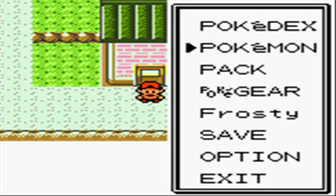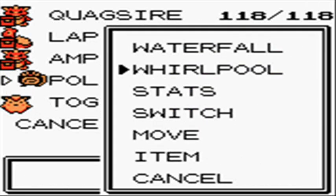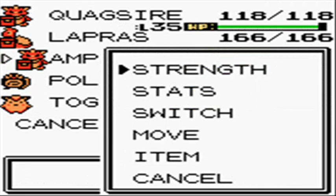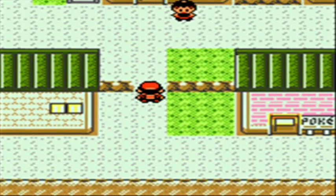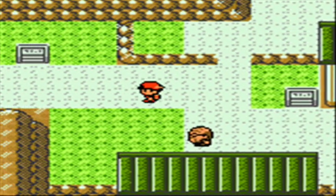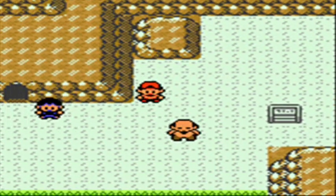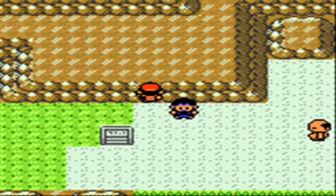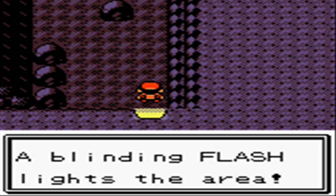Welcome to part 34 of the Pokemon Gold Walkthrough. We're going to be tackling Mount Mortar. In order to take on this mountain, cave, whatever, you're basically going to need Flash because it's extremely dark. You're going to need Surf to surf across the water, Waterfall to climb up a waterfall, and you're also going to need Strength. That's why I've selected the Pokemon I have in order to take on this cave.